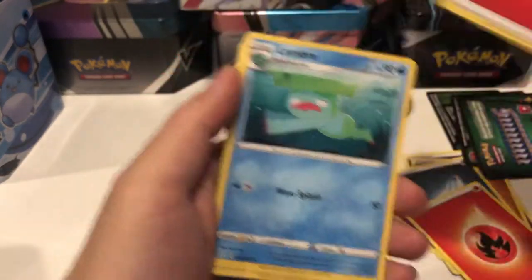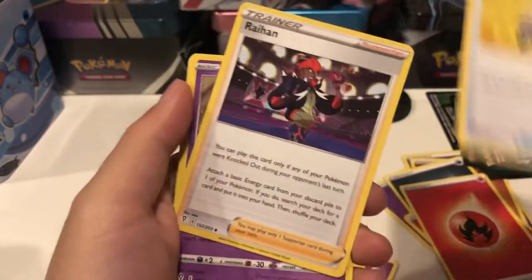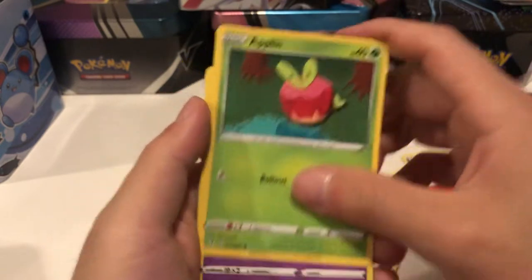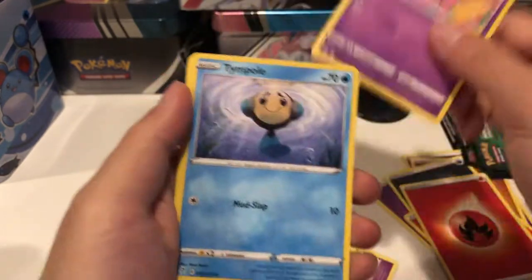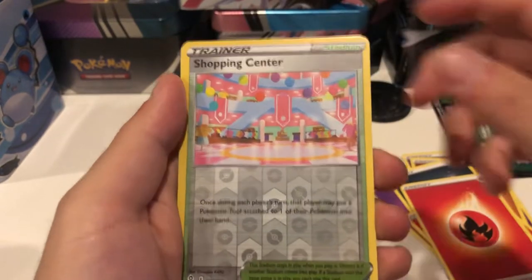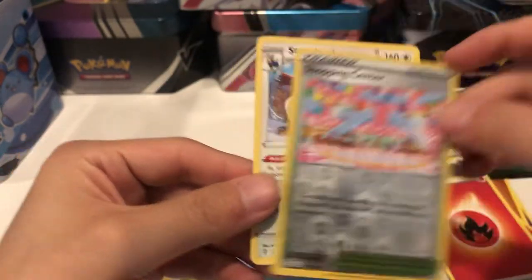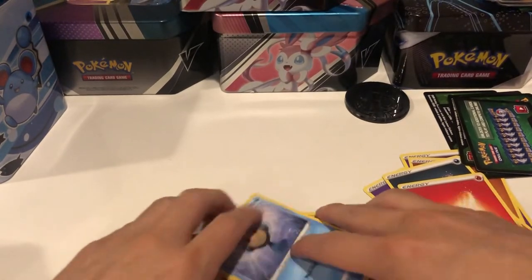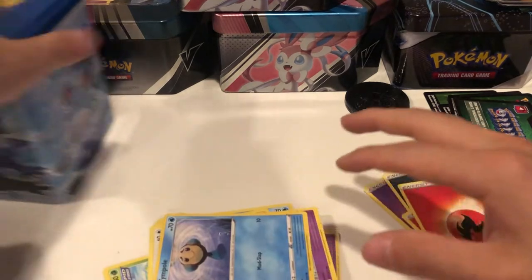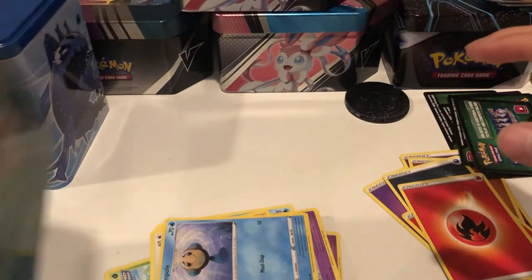Can we get at least one hit from the blue stacking tin? No — six green and white code cards, kind of wild. We got a fire energy, a Lombre, a Rescue Carrier, a Raihan, a Sableye, an Applin, a Cutiefly, a Tinkatink, and an EV Shopping Center reverse holo, and then a Stoutland. The blue tin is an automatic loss in my book — didn't really get anything good.